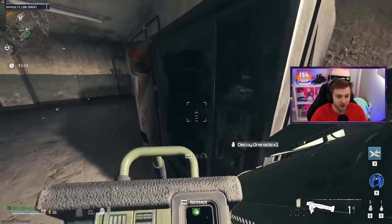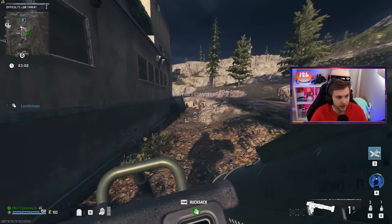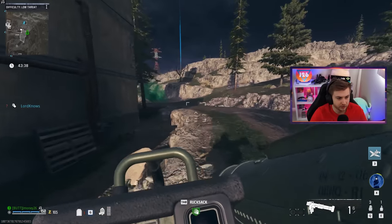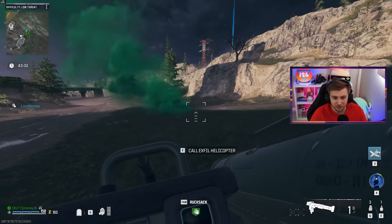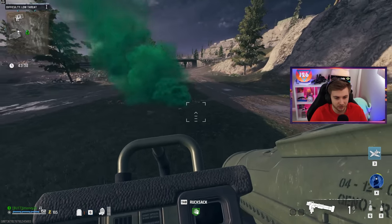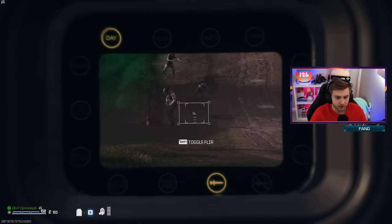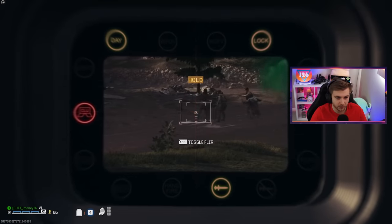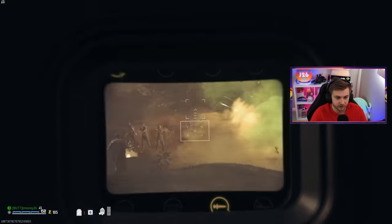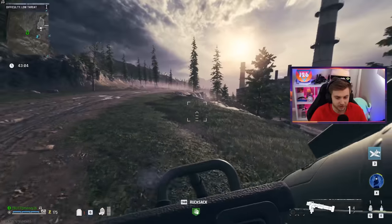Otherwise I have no idea how we're getting any kills with this unless we're just walking around trying to sneak up on zombies. An X-Fill just spawned right here — I wonder if I can start it, run away, throw a decoy and then launch it where the decoy is. I threw the decoy and launched a rocket, but the decoy already moved way over. I got nothing with that. This is going to be tough.